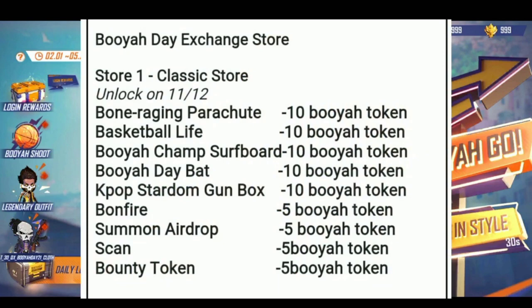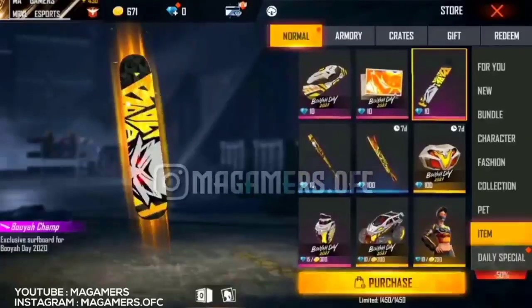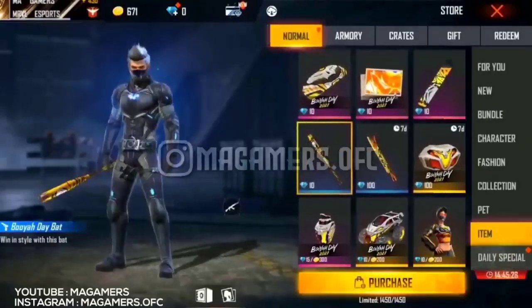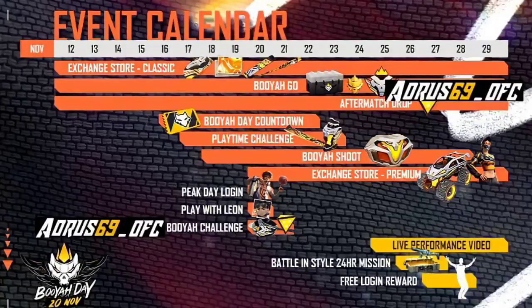We will see the parachute and bat. If you want to check the ride and exchange the rider, we will see the token. It is on the 12th of November. We will see the 25th number and one event at Boyago. It is a token of Boyago — we will collect a token from Boyago.